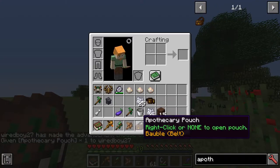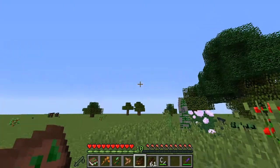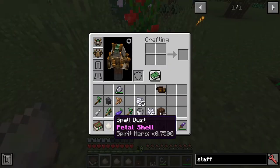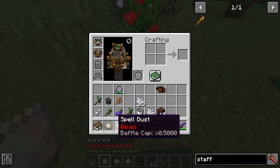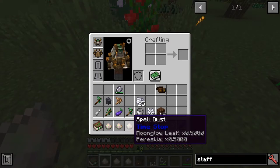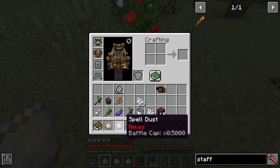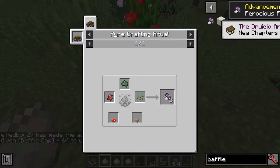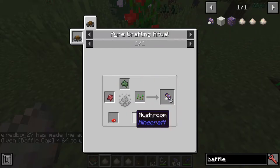I think we'll upgrade to the apothecary pouch now - it does the same thing as the component pouch but with a little bit more storage and a fancier UI. We're going to put a few more spells on here now: petal shell, which requires spirit herbs; geese, which requires baffle caps; and time stop, which requires a moonglow leaf. Very simple recipes - most of these things are created with vanilla materials.